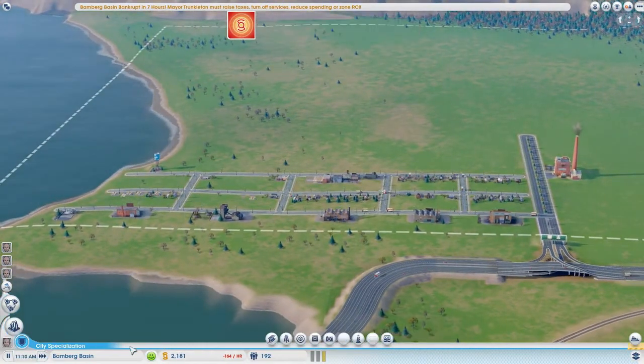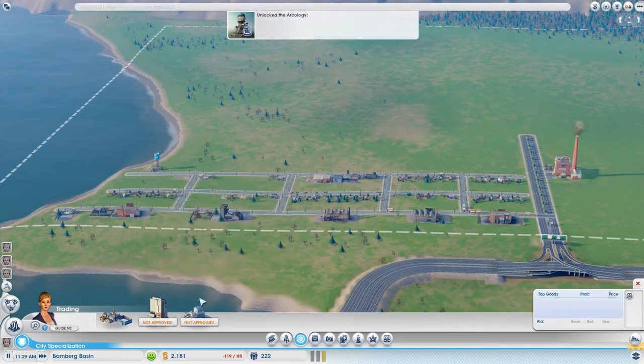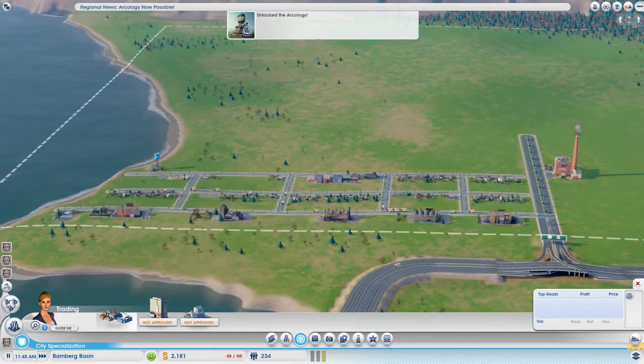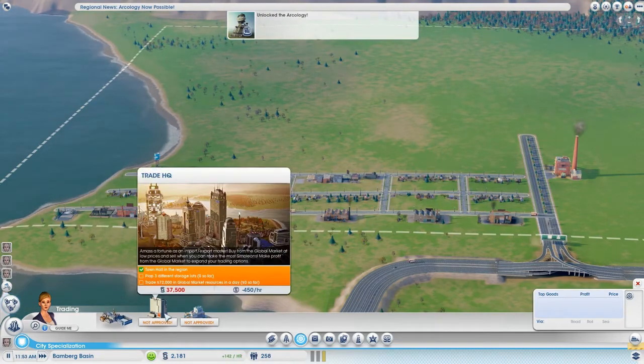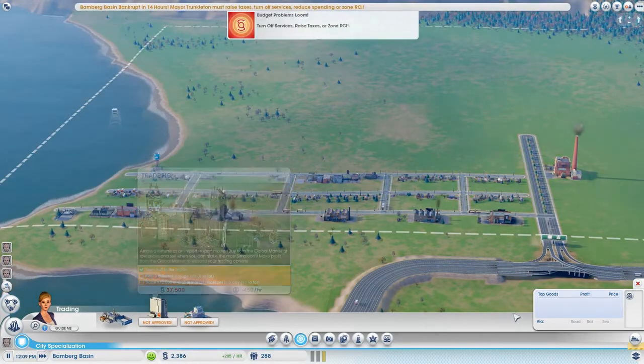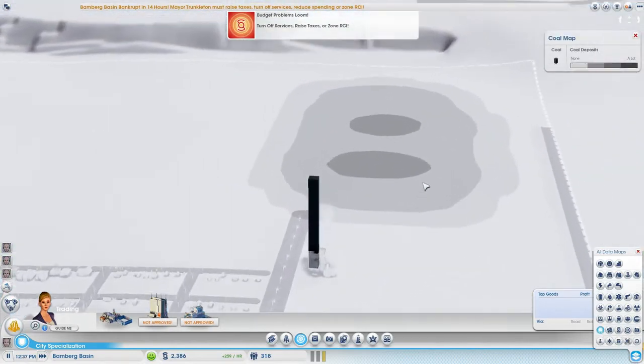Let's see what we need to get there - industry. New town hall will be done in a bit. Put three different storage lots on this. Trade 72,000 in the global market. So now while we're waiting for things to grow and get us a bit of cash, let's check out where the coal is - it's not a lot of coal here.